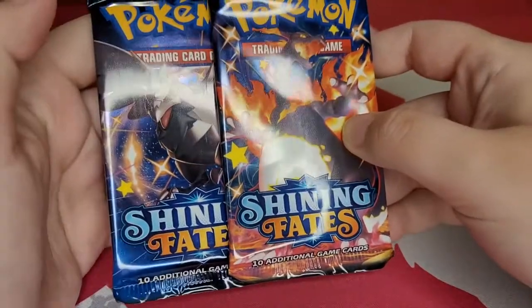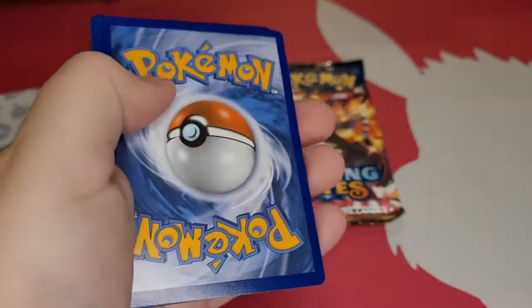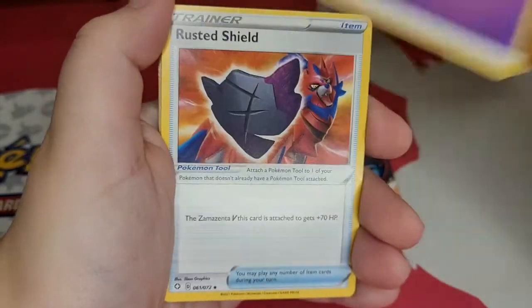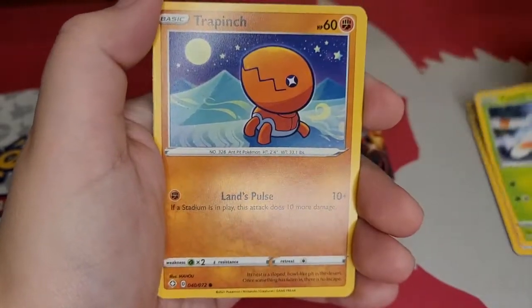And it also comes with two Shiny Fates Booster Packs. My goal card is a Snolm — not a Snolm. My goal card is a Lulu or a Grimmsnarl, but a Shiny Snolm would be really cool too.